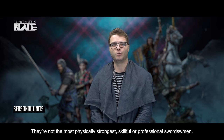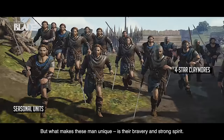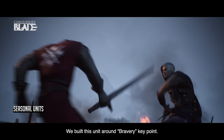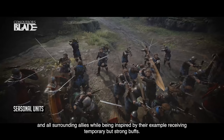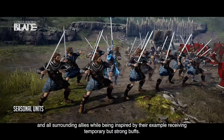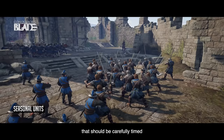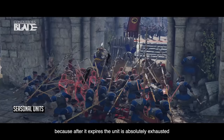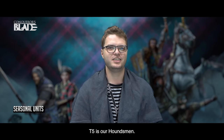Tier 4, our Bravehearts with Claymores. They are not the most physically strongest, skillful or professional swordsmen. They also don't possess the best armor or equipment in the expanding universe of Conqueror's Blade. But what makes these men unique is their bravery and strong spirit — we built this unit around that key point. They know that they may die, but still charge and cleave against all the odds. All surrounding allies, while being inspired by their example, receive temporary but strong buffs. Their ultimate ability is their last stand for freedom, for their homeland, for the Highlands. It's a long cooldown ability that should be carefully timed, because after it expires, the unit is absolutely exhausted and suffers strong debuffs. They are the fighting spirit of the Highlands — Claymores, our Bravehearts.